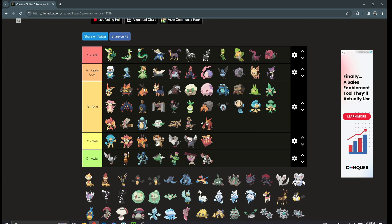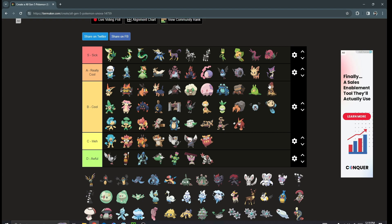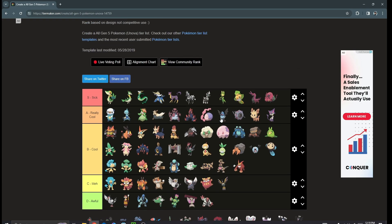Scraggy and Scrafty are some funny Pokémon — they get Dragon Dance, which is really weird for something that's clearly not a dragon, but I think it's kind of cool. Scraggy is a pretty decent design, and Scrafty I'd put in high B tier. Sigilyph is meh — it's just another Psychic/Flying type, and we already got one this generation.